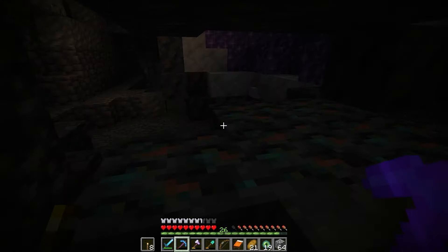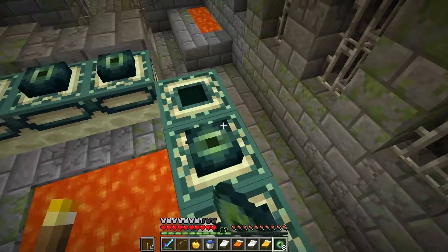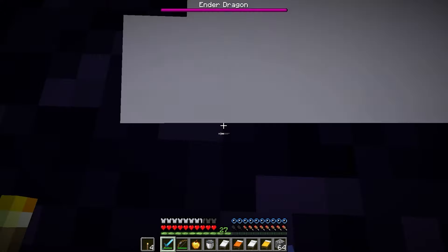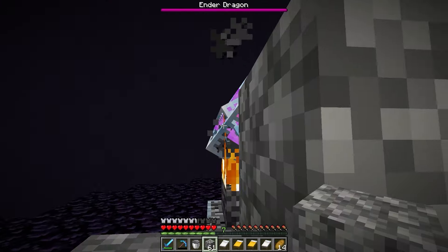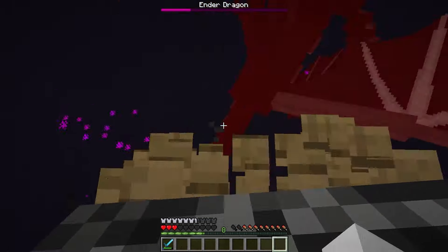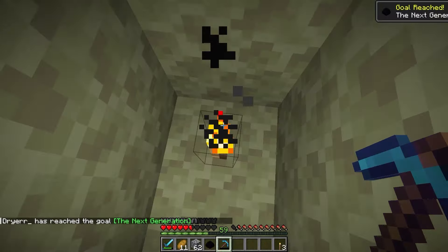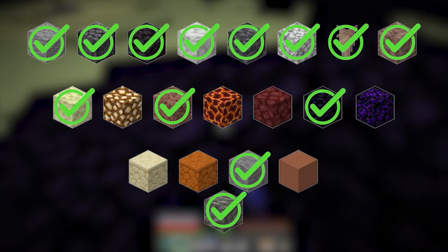Whilst I was searching for the stronghold, I found some tough blocks so I thought I may as well mine them whilst I was there. Then I built the portal to fight the ender dragon. I've gotten good at that. And obtained some endstone and obsidian.